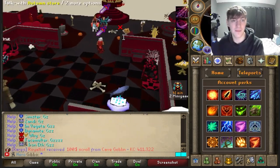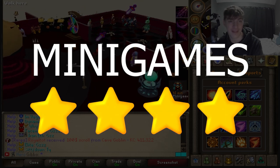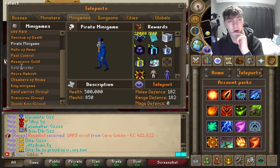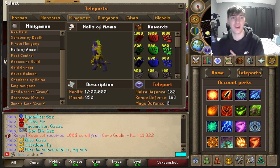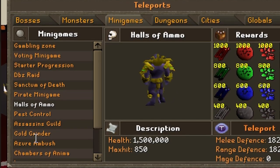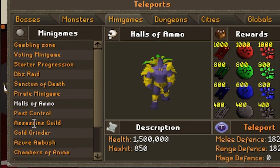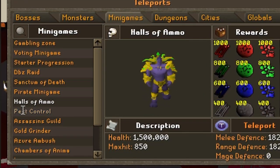With the solid amount of minigames, plus they have a full working gambling zone, I think five out of five stars is what it deserves. Obviously we didn't go through all of them, so we'll definitely be returning — I really want to know what Halls of Amour is. There are still so many minigames to try, like the Gold Grinder, Assassin's Guild, the Pirates minigame — the list goes on and on.